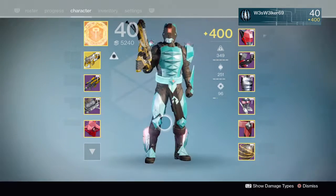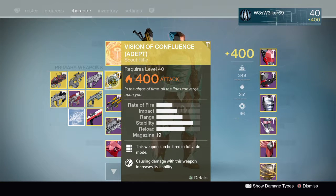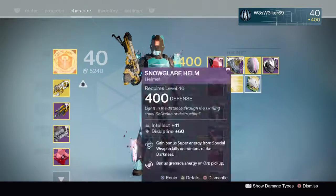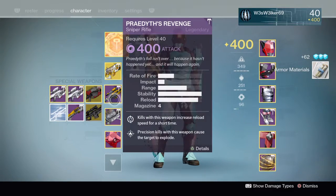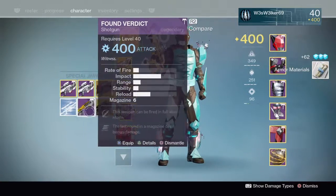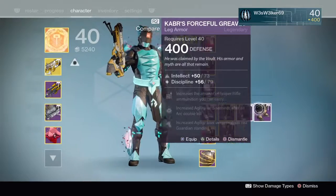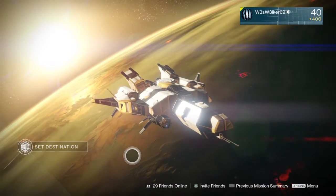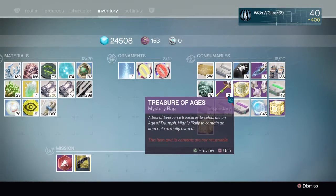Before I get going too far, I got my baby back — the Vision of Confluence. It's kind of funny; all I've done so far in these two raids is beat the first challenge of each, but I already got the primaries I wanted. I also got the sniper Praedyth's Revenge, Found Verdict the shotgun, the class item, and the boots with a good roll.